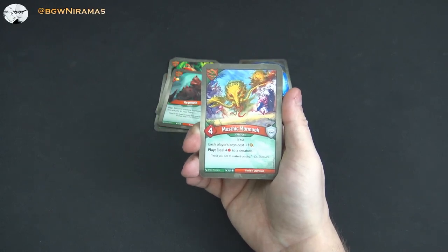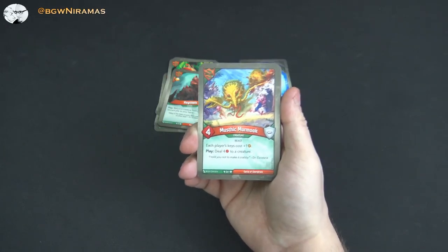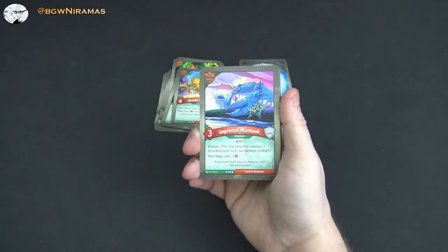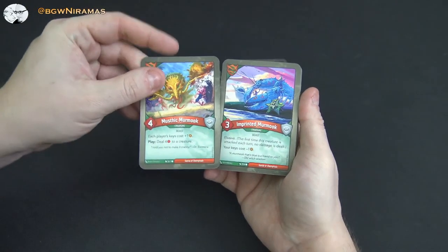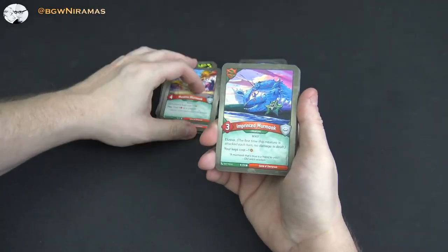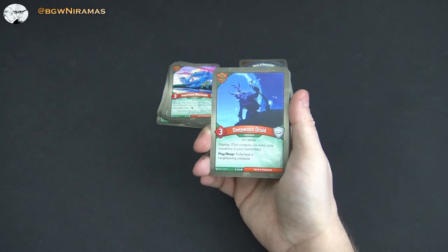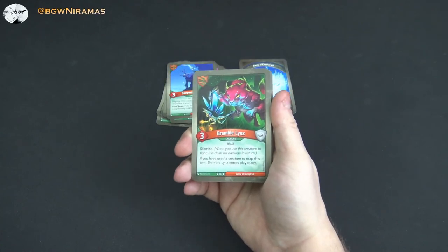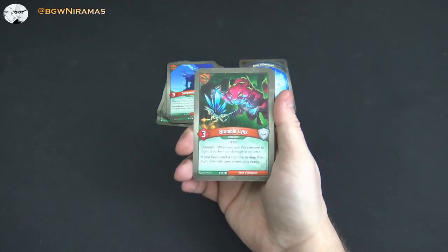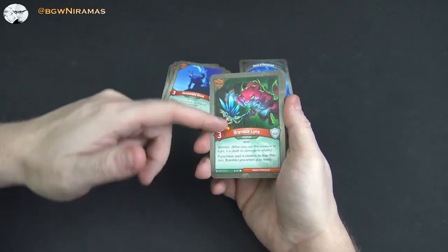Mastic Murmuk — this is new, 4 power. Each player's keys cost plus 1. Play: deal 4 damage to a creature. That's interesting — it's good and bad. Now the new one, Imprinted Murmuk: 3 power, elusive, and your keys cost minus 1. So if you have both of these out, your opponent's keys cost plus 1 but not yours — really cool lowering your key cost. Deepwood Druid, 3 power, deploy — he can go anywhere in the battle line. Play or reap: fully heal a neighboring creature, so he's a healer. And Bramble Lynx, beast, 3 power, skirmish — if you've used a creature to reap this turn, Bramble Lynx enters play ready, so he can immediately hit someone.